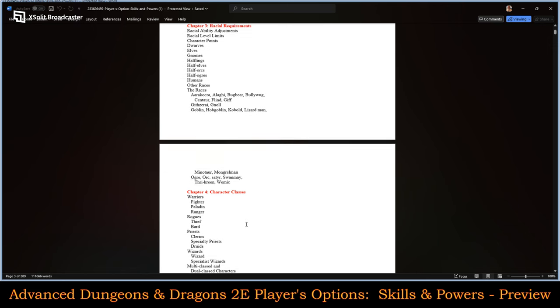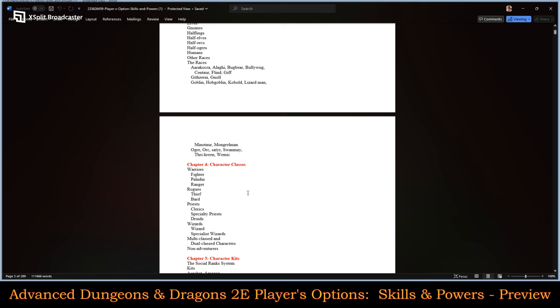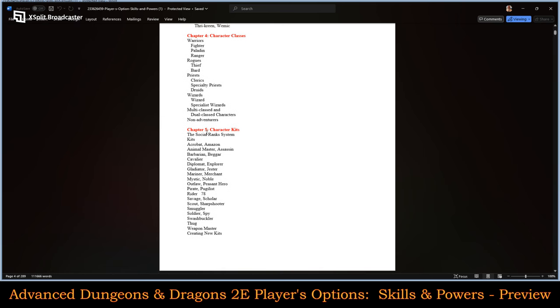Character classes have been grouped — Warriors includes Fighters, Paladins, and Rangers. Rogues includes Thief and Bard, so they got rid of the Thief class name and just call it Rogues. Priests are Clerics, Specialty Priests, which is new, and Druids. Wizards are Wizards and Specialty Wizards. They have multi-classing and dual-classing as always, and non-adventurers. Character kits are new — this did not exist in AD&D First Edition. You have: Acrobat, Amazon, Animal Master, Assassin, Barbarian, Beggar, and Cavalier — which used to be a class through Unearthed Arcana and is now a kit.